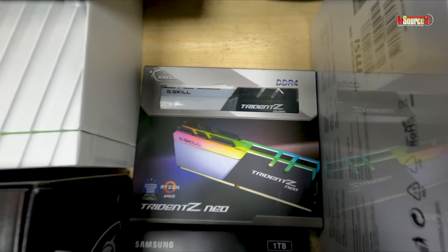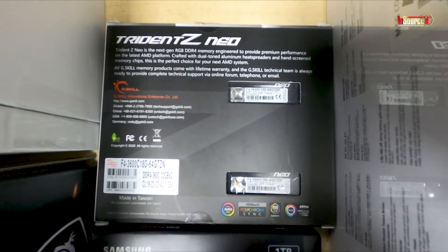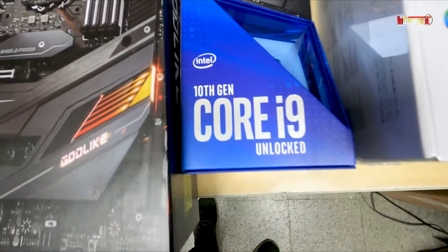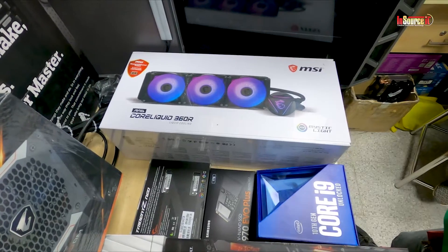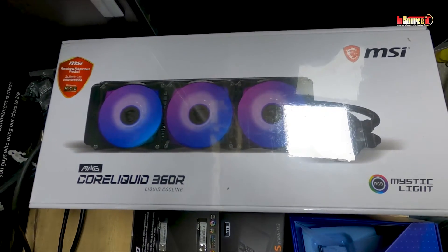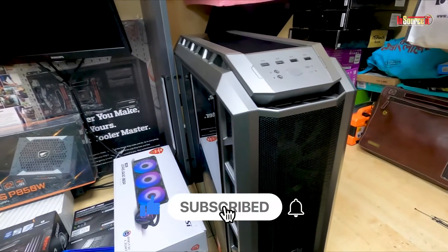G-Skill Trident Z Neo 3600MHz RGB DDR4 RAM, Samsung 970 EVO Plus 1TB NVMe M.2, Intel Core i9-10900K 3.7GHz 10-core processor, MSI MEG Cold Liquid 360R liquid cooler, and the Cooler Master H500P Mesh ARGB mid-tower case.